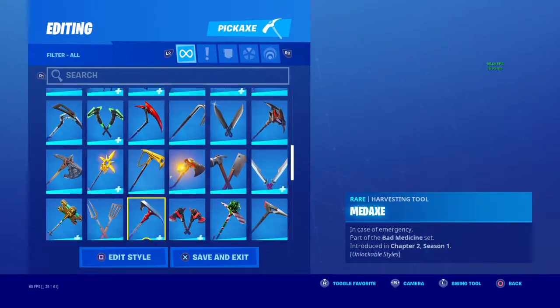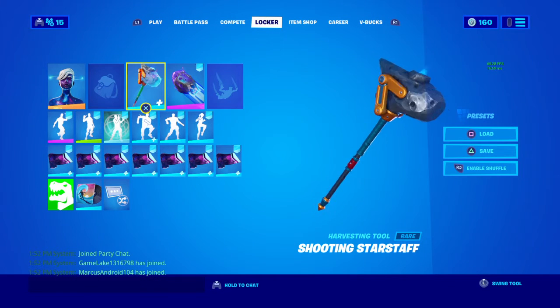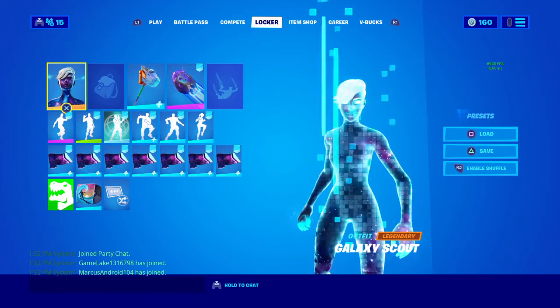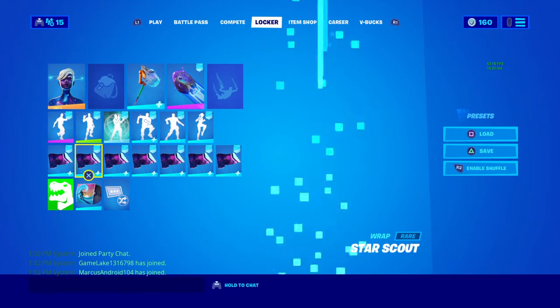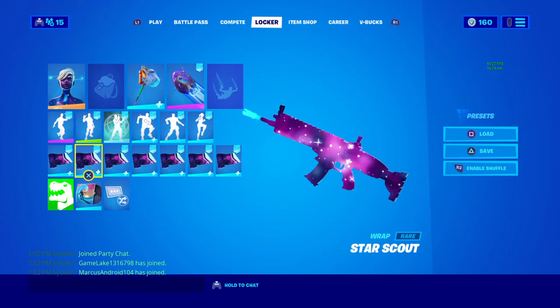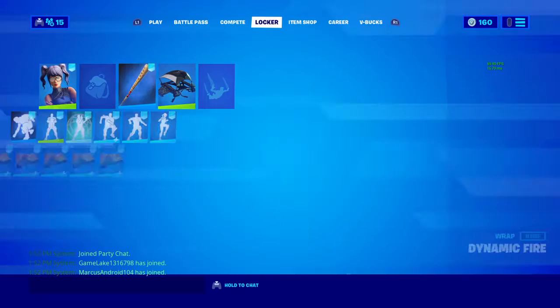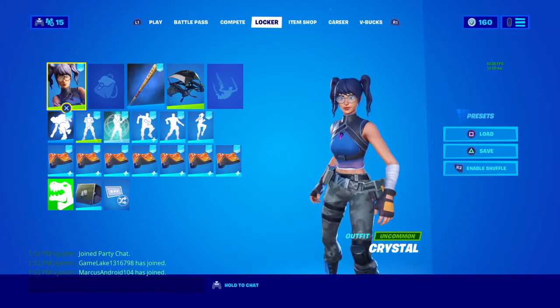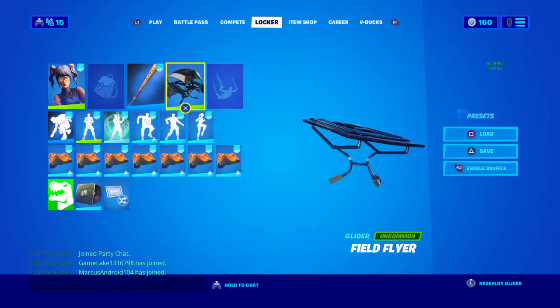We also got Galaxy Scout with the Shooting Star Staff pickaxe, the Comet Crasher glider, and the Star Scout wrap. And next one — Crystal with the Harley Hitter harvesting tool and the Field Flyer glider.